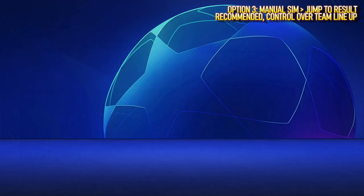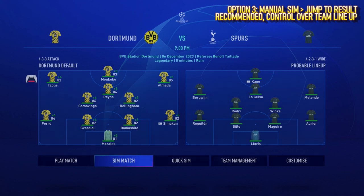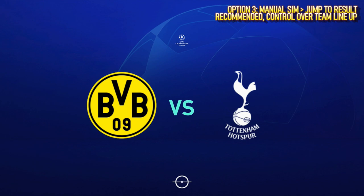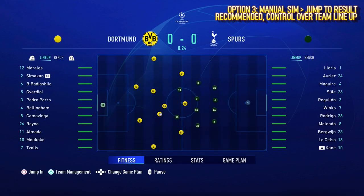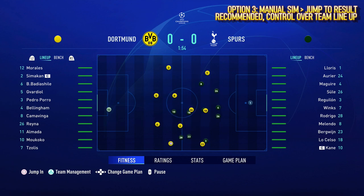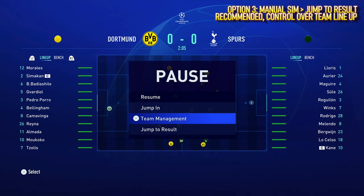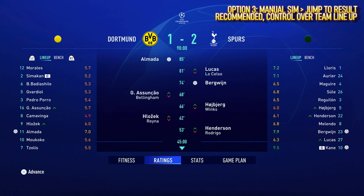But my preferred option is option number three, which is a manual sim quickly followed by jump to results. When using this option, you get full control over your team line-up. Should you choose at this point, you can also jump in and take over the match yourself. But for matches that I'm not too bothered about what the result is, I always start off this way and then quickly jump to result. It gives me full control over the team line-up and when you're concentrating on player development, that is a massive bonus.